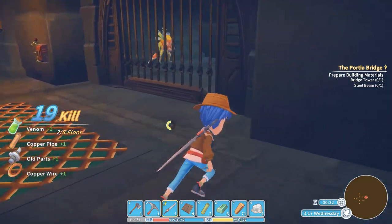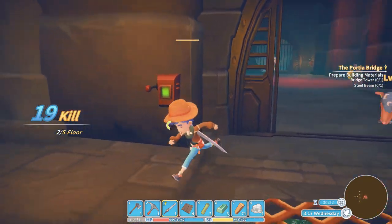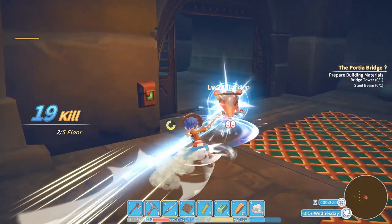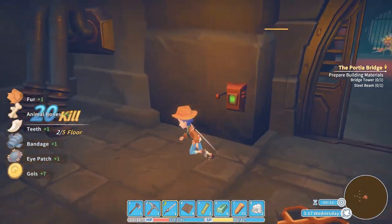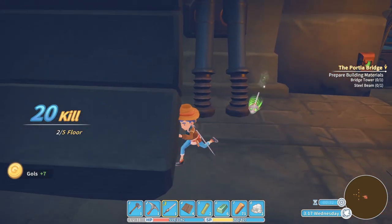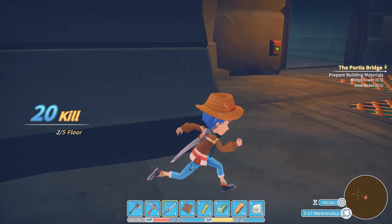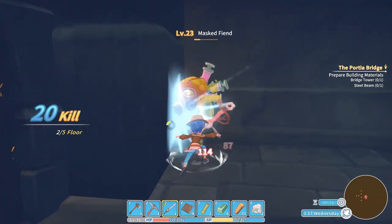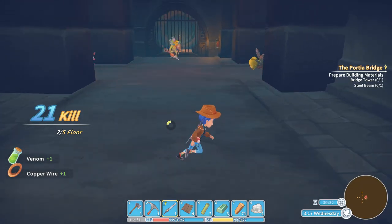Now we can open the door and go further. As you can see we can try to lure them out, which is good because there are many enemies in here. I'm already at half health and my health is going down pretty fast. I'm trying to lure this one but he won't fall for the trap — he even shoots through the wall, so be careful.